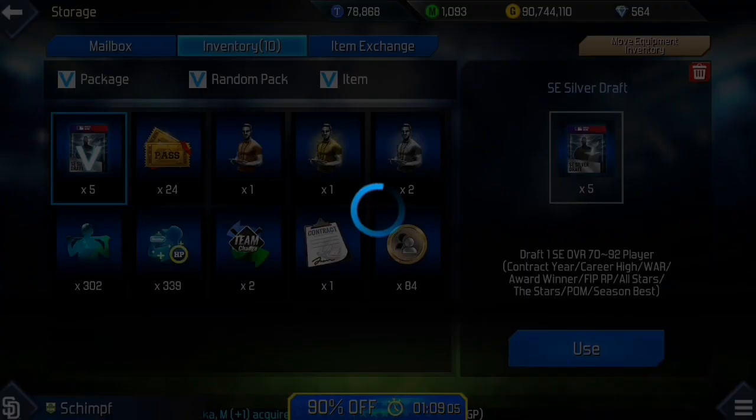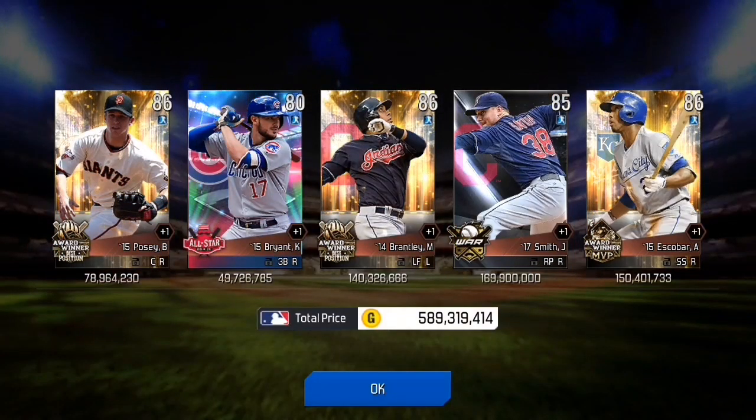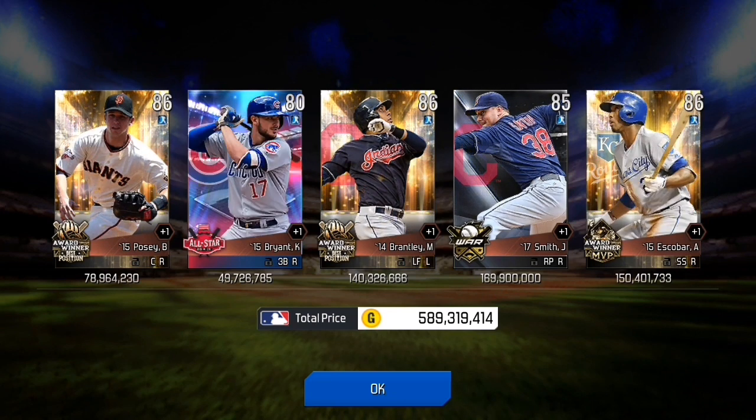We got a bunch of silver drafts, we got live SC drafts, we got 2018 all-star drafts, we got a little bit of everything. Out of our first few packs we get not terrible pulls, but could be better.